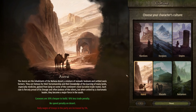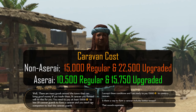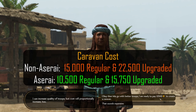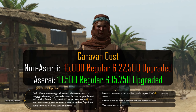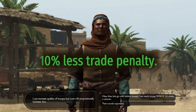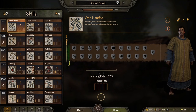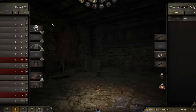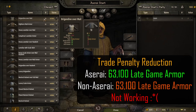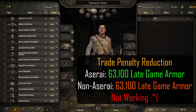We're halfway there, and move on to the Aserai. The first culture bonus reduces the cost of forming caravans by 30%. Using our Battanian character, we see a cost of 15,000 dinars to hire a normal caravan and 22,500 for the upgraded one. Switching over to our Aserai character, this cost reduces to 10,500 for standard and 15,750 for the upgraded caravan, which is exactly 30% less. The second part of this bonus reduces the trade penalty by 10%, which should result in cheaper buying and selling prices. However, testing with trade level 1 for both cultures shows the exact same price of 63,100 for the most expensive item.